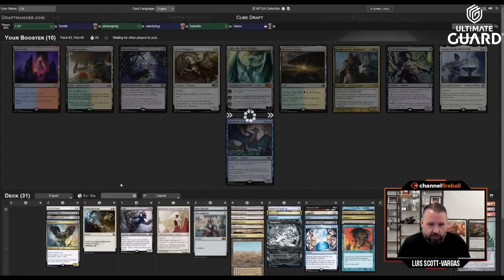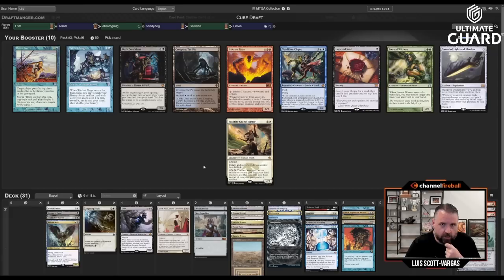I like Loran a lot but Parallax Wave is kind of busted. There are matchups where Parallax Wave is just unreal, and this deck has a lot of combos with it, so I just take it — plus my mana is great. I probably won't get Loran back. Sandy, being the only other white drafter, will maybe take Vryn Wingmare; someone takes Murktide, two of the lands get taken, and someone takes Nila Reliquary or Bitter Blossom.